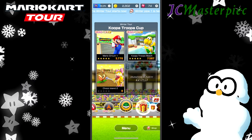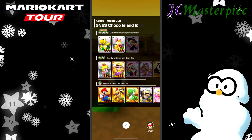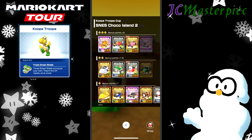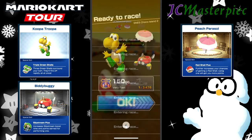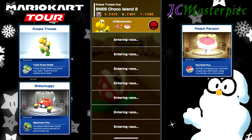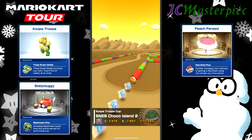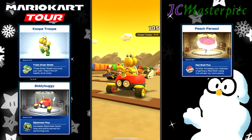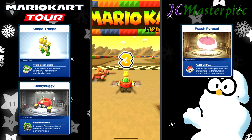We are moving on to the third race, which is Cocoa Island 2. We are going to take Koopa Troopa again, Biddy Buggy, and obviously Peach's Parasol. SNES Cocoa Island 2 — Koopa Trooper takes this on.